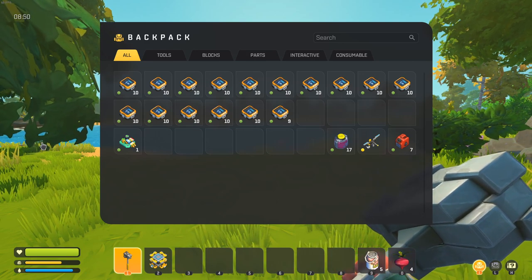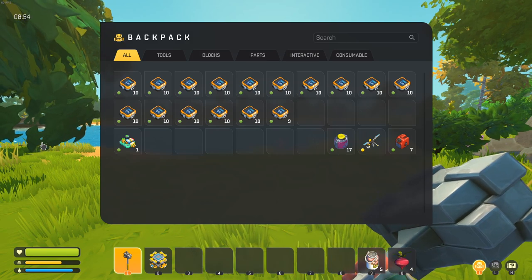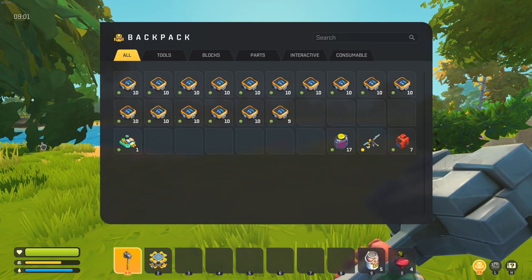Last night when we went back there and searched, we found about 17 component kits just from the two starting buildings and all the green supply crates around there. Now I'm going to drive around the map and show you what you should be looking for in terms of finding the green supply crates.